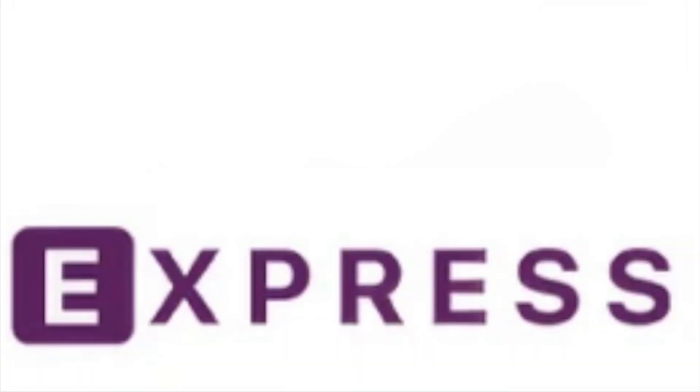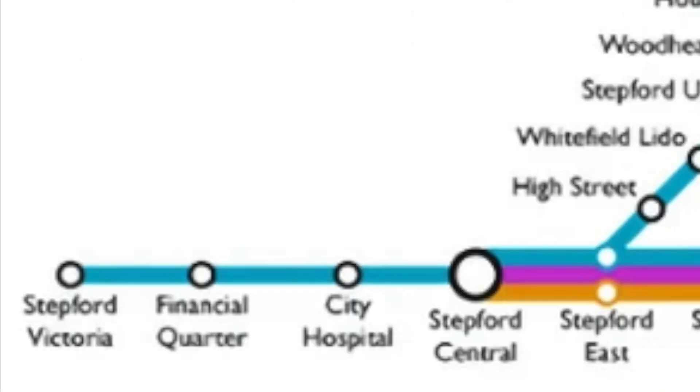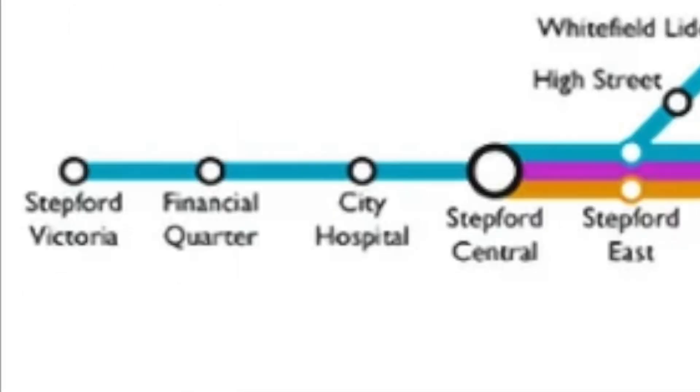With version 1.4, a new — and the last — operator, Stepford Express, was added, being represented in pink, as well as the Link branch. This map is quite weird, as some stations such as Financial Quarter have a white circle with a black border, while others such as Stepford East or Wester Coast have a white circle with a blue or orange border — even though Stepford East is an interchange and Financial Quarter isn't a terminus or interchange.